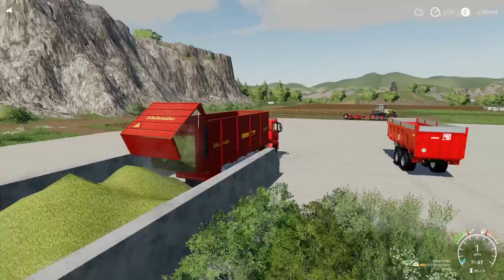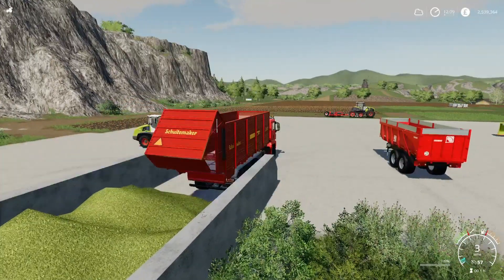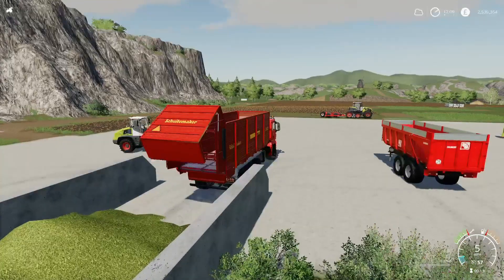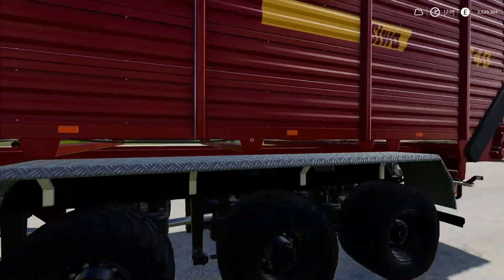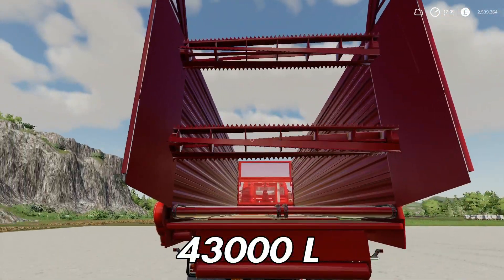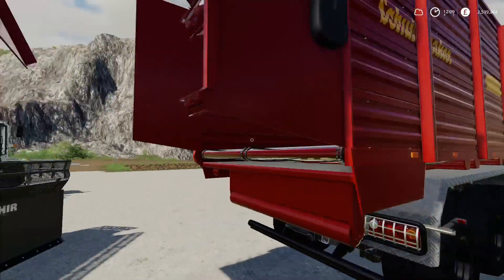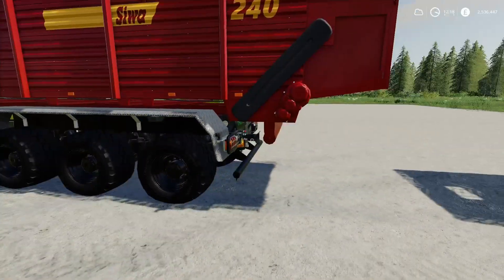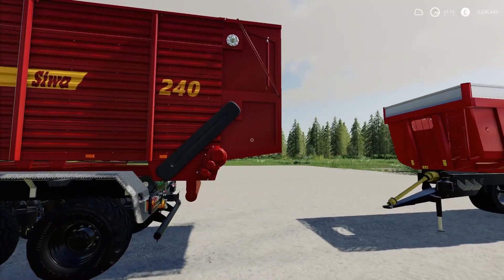It's got lighting, indicators, and reverse lights. There it is - nice trailer, the 1800 Pro Gillibert. Cool.